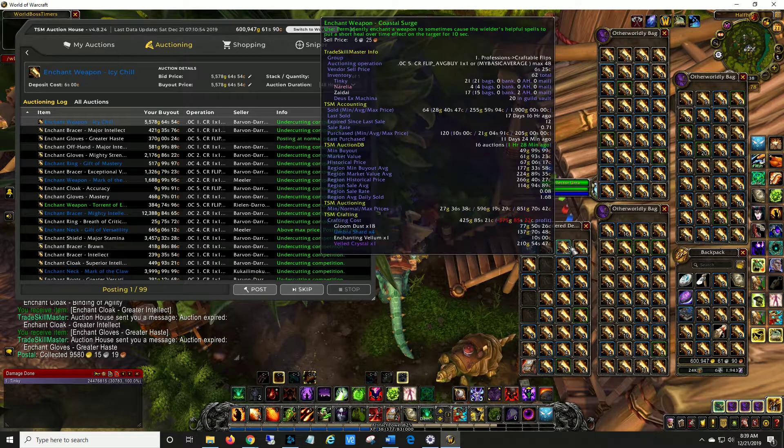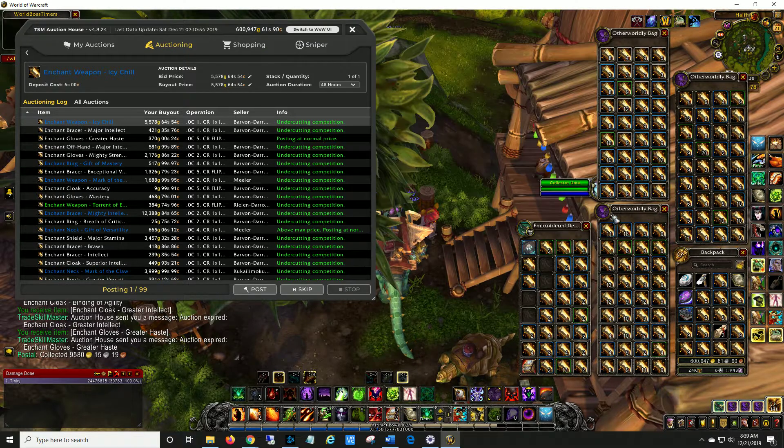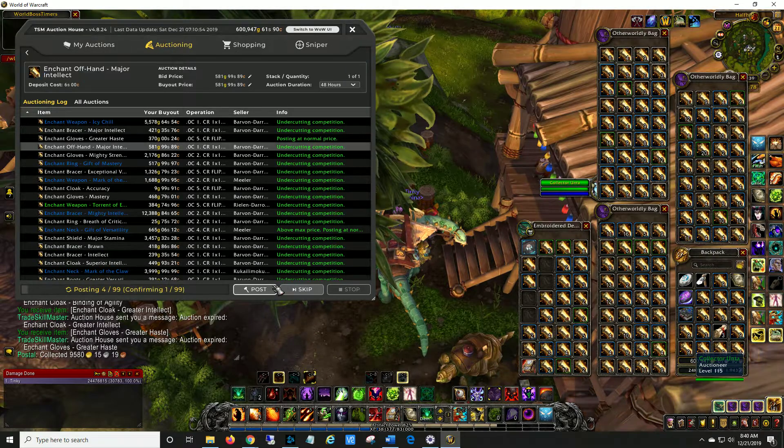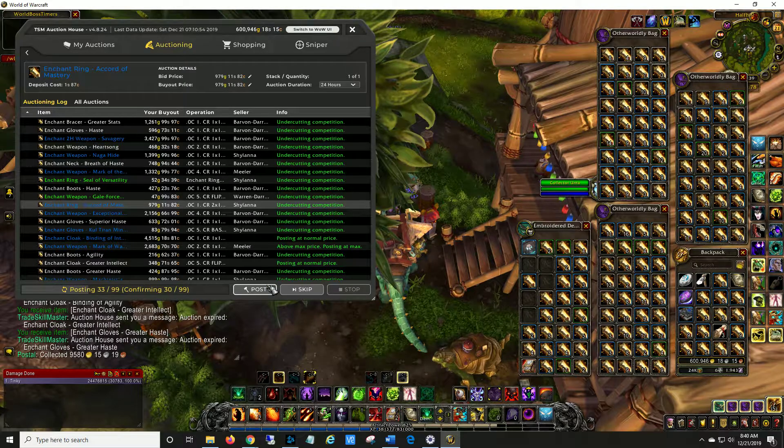Typically what I do is I only post two of an item at a time — like an Accord of Critical Strike. Instead of running a cancel scan where I take everything off the auction house that's been undercut and repost it, I just post one or two at a time. These aren't going to sell a whole lot at once — somebody's going to get a new weapon or ring and just go buy the lowest one.